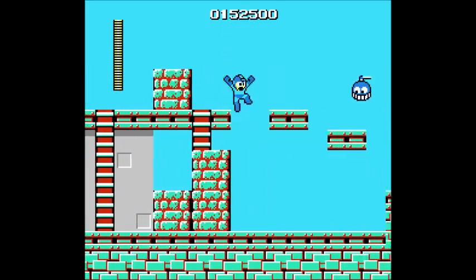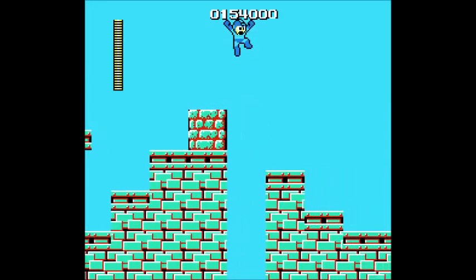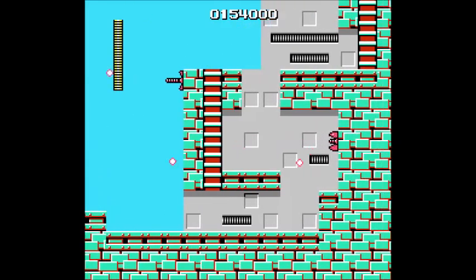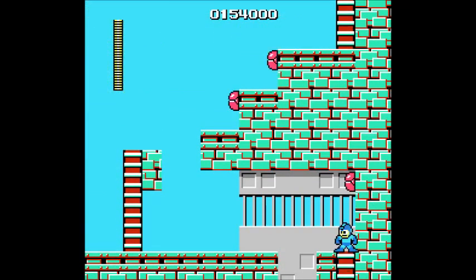You see those bricks right there that kind of look like Super Mario Bros. bricks that I'm standing on? Well, if you have the Guts Man weapon — which is the Super Arm — then you'll be able to eliminate those. But I don't want to waste my power until I get to Cut Man, which is naturally his weakness, so I want to save as much of that as I can.